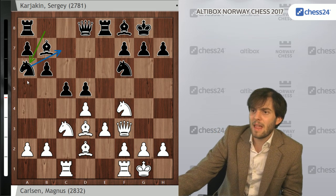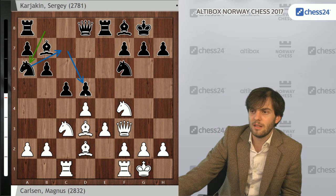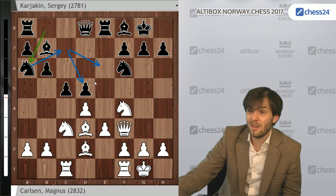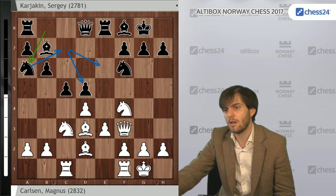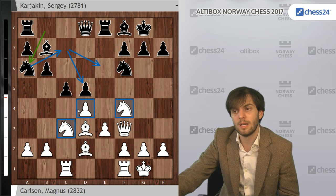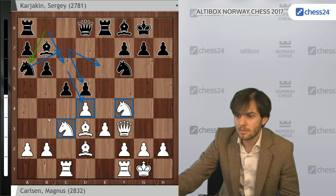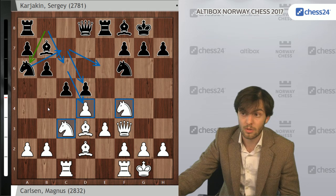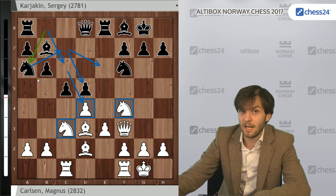The knight has some duties on c7, protecting the d5 pawn and possibly someday going to e6. But on the other hand, White's whole construction — especially with knights on f4 and c3 — makes the d4 pawn a weakness. So it's very logical to go Nc6 attacking d4. Na6, although not a bad move, is already an important concession from Black's side.